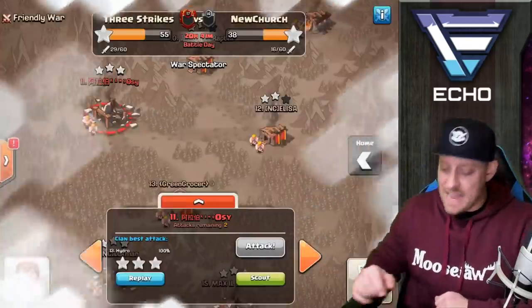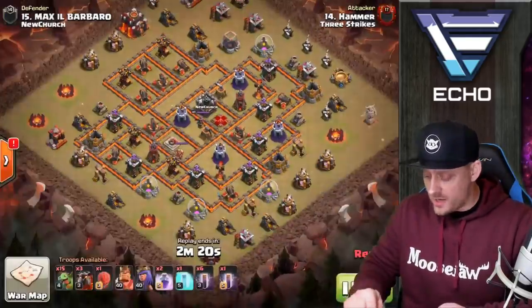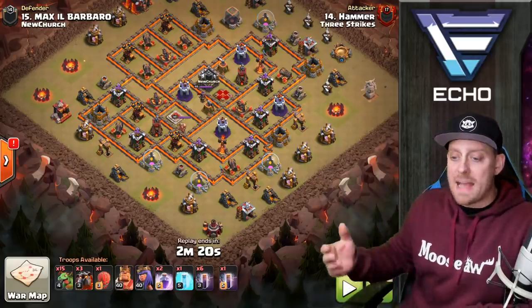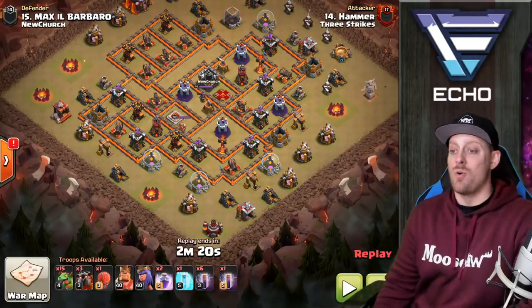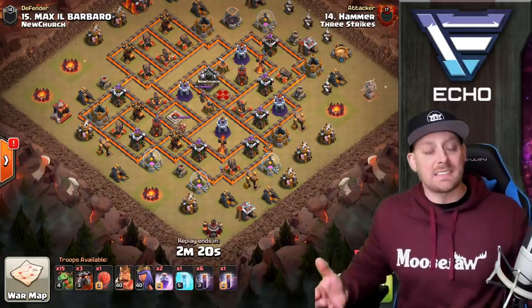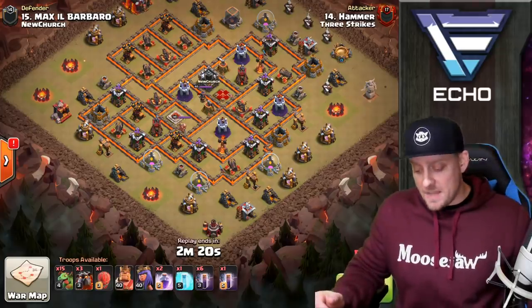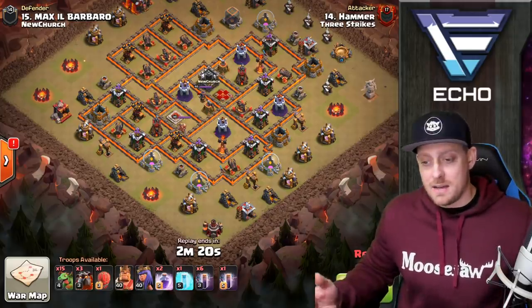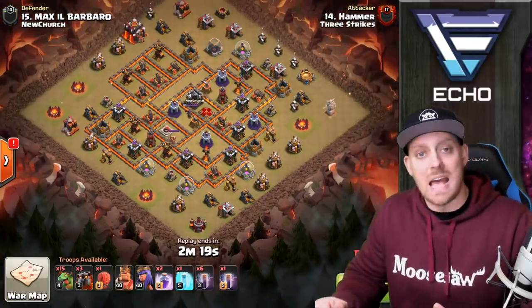There are more attacks — this next one may be even more uncommon. It's a lot of fun. We have 7 Bat Spells, 2 Rage, 1 Freeze, Maxed Heroes, a Stone Slammer, 3 Lava Hounds, and 15 Baby Dragons. This attack is just different — it's not the kill-squad-plus-Baby-Dragons cleanup style, and it's not the Octababy since it has 15, not 8 Baby Dragons. Let's call it the La Bat Baby. Let's see what Hammer does.